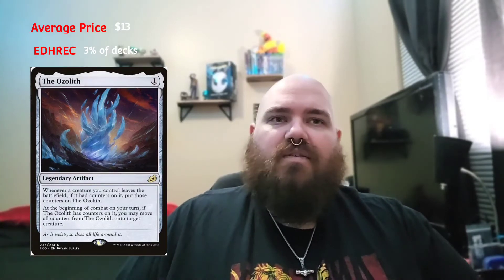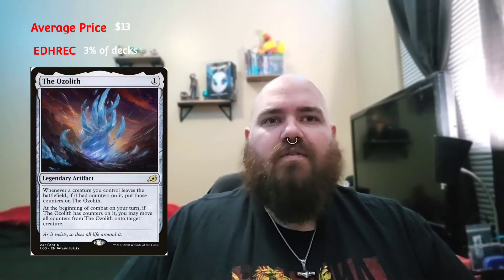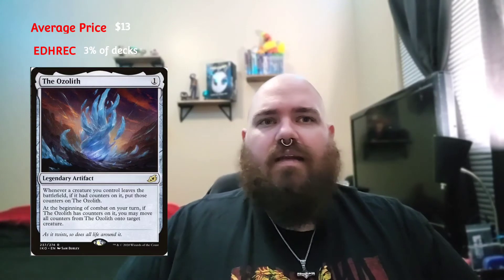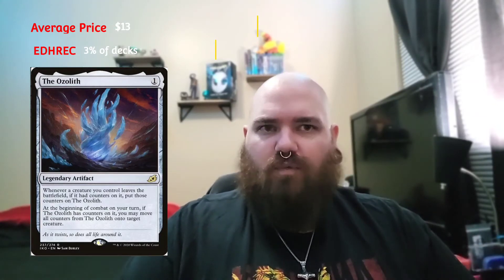I'm going to highlight some cards without going into complete detail — just go over some cards and talk about the win cons. The first card is the Ozolith, a one-mana artifact. Whenever a creature dies, you put its counters onto the Ozolith. It's a way to distribute minus one minus one counters because you don't necessarily care if your creatures die with those counters — you just want to draw cards and keep that engine rolling.